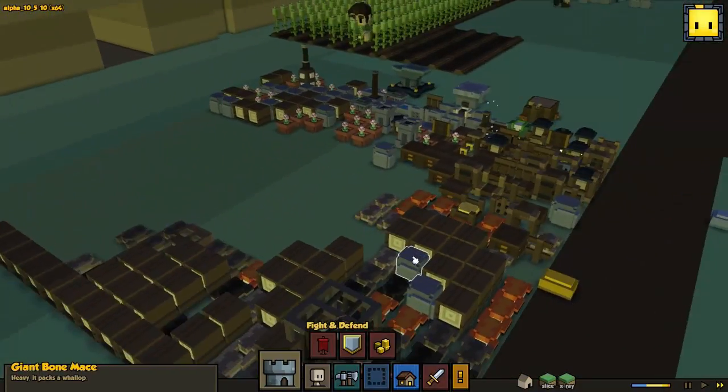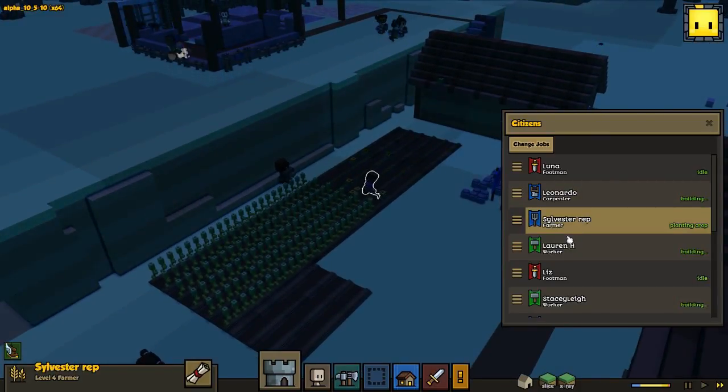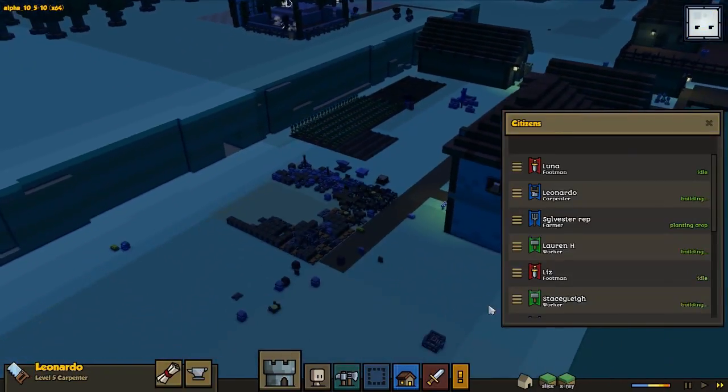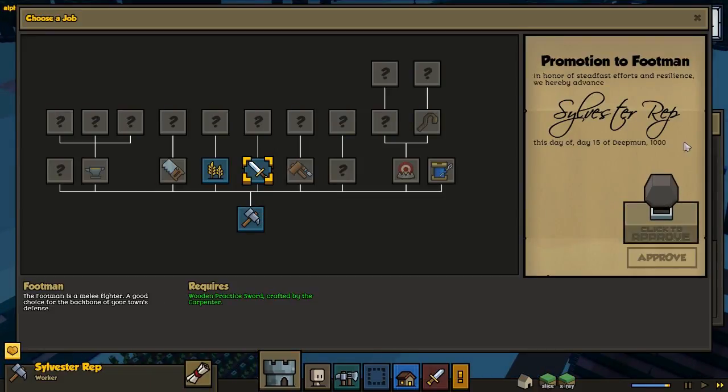I really don't want to go in there — not for the moment. I want to have at least three warriors before we do that. Where's our carpenter Leonardo — have you made a weapon yet? Oh, he has — such a good guy!